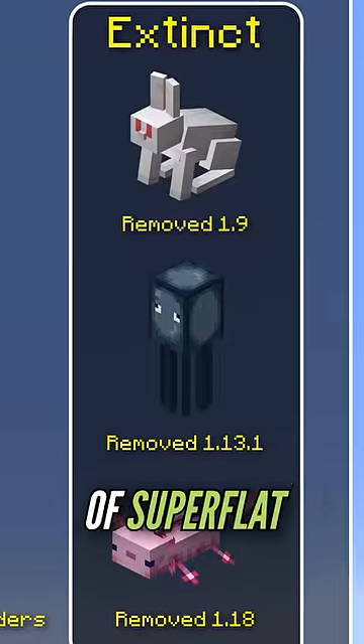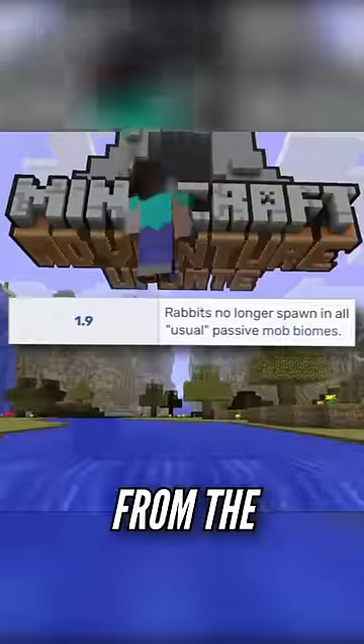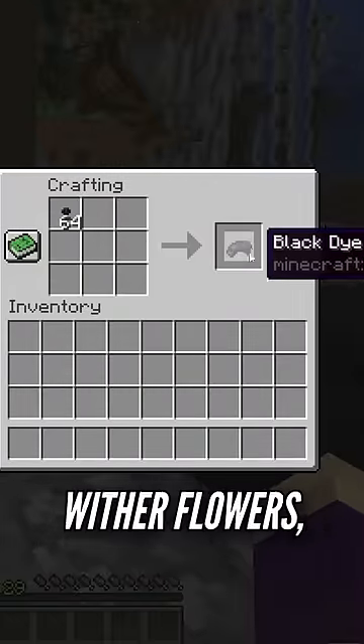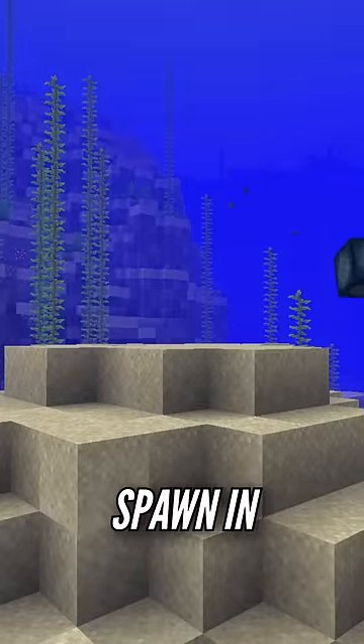But if you want some of the extinct animals of superflat, you can go back even further. Starting in 1.8 will let you get rabbits before they are removed from the plains biome in version 1.9. You can also name-tag some squid. Even though you can always get ink sacs from fishing and black dye is obtainable through wither roses, squid themselves are unobtainable after 1.13.1 because they no longer spawn in plains biomes.